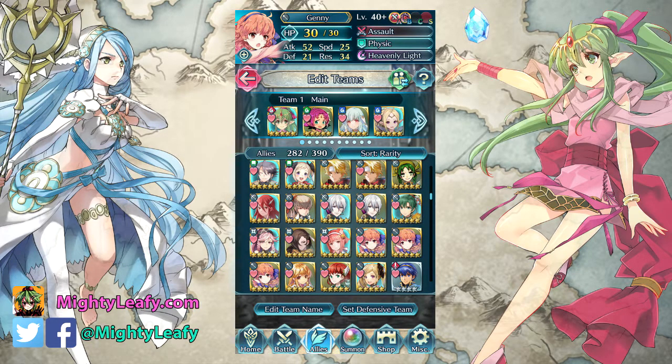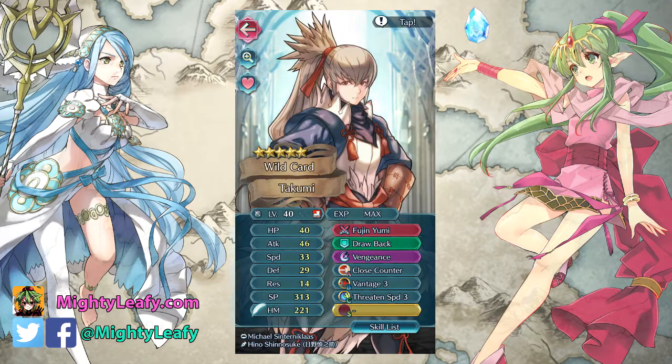Alright, so at number 5 is going to be Takumi. Now Takumi is on my number 5 slot because I got him early in the game and he carried me a lot through story mode. As you guys know if you watch my other top 5 Fire Emblem Heroes character videos, I really appreciate when these heroes carry me through story mode and early game content.